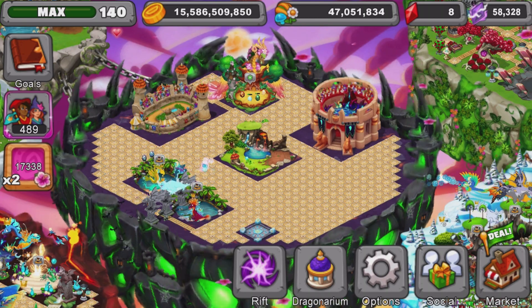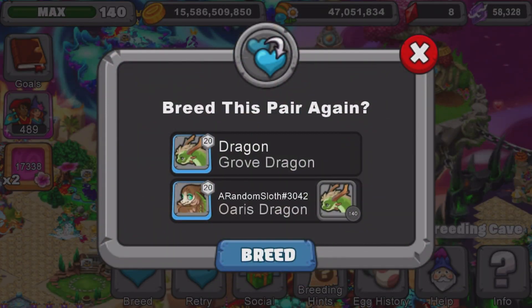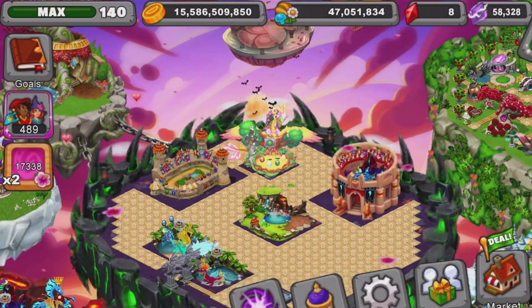If you guys don't know, I've been trying to breed the Oris dragon with my boy Sloth, who is a mod on the channel and has the Oris dragon. I finally got it with the combo, which is Grove and Oris. You can switch out the Grove dragon with Seaweed, which would work perfectly fine. The reason I used Grove was because one of the members on the YouTube channel wanted me to put Grove. So I put Grove and just chucked it together with Sloth — we finally got it, which was cool!